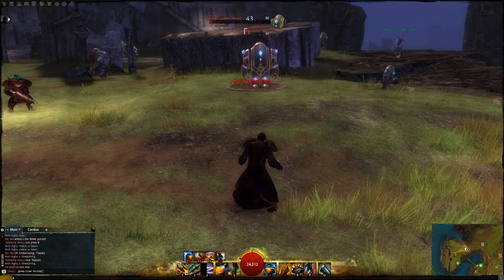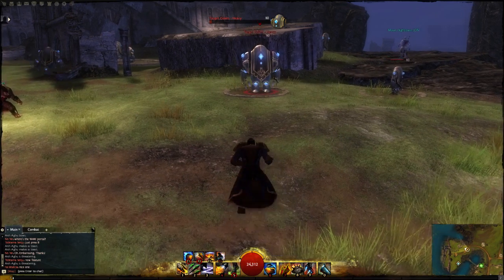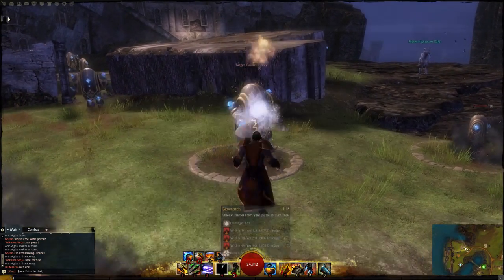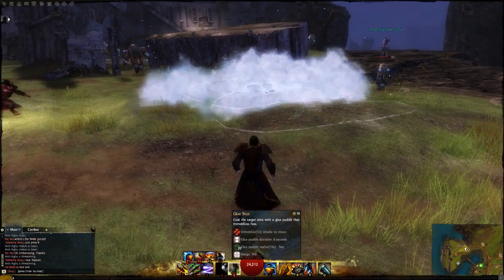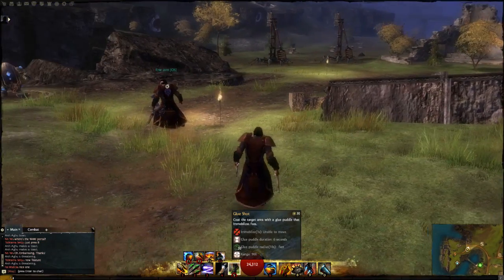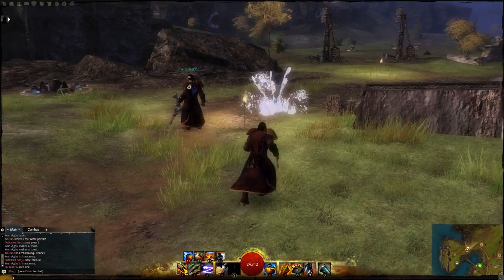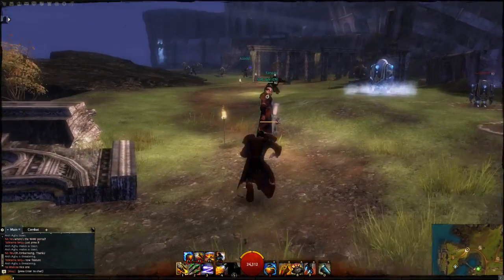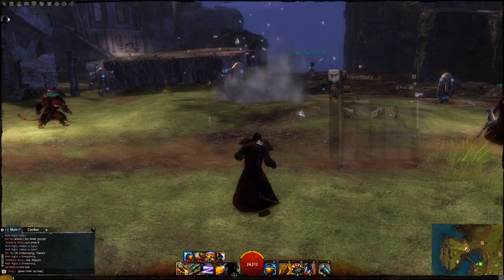If you have a pistol in your off-hand you get Blowtorch, which looks like this — the closer you are the more damage it does in a frontal cone. You also get Glue Shot, which doesn't do any damage but is an AoE immobilize ability. You shoot a puddle of glue; you can walk through it yourself, but enemies get stuck.